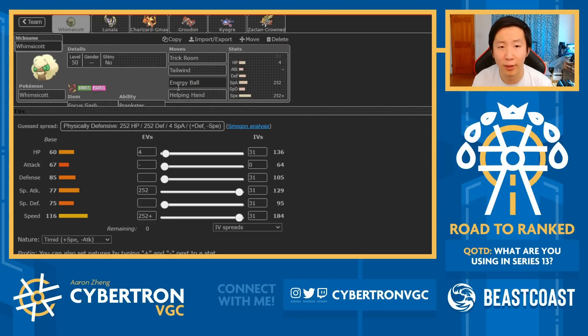You've got Energy Ball here to better deal with Gastrodon and other Water-types - you can chip away at Kyogre as well. Helping Hand is just to maximize your damage output, and if you go up against a Fake Out user like Zeraora, you can Helping Hand to support the rest of your Pokémon. I think this is a really smart Whimsicott moveset, and having two means of speed control with such powerful Pokémon is really valuable.